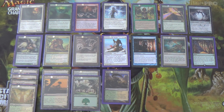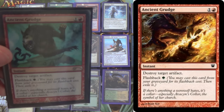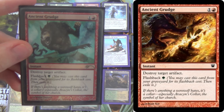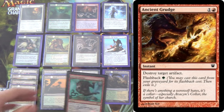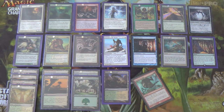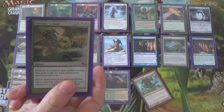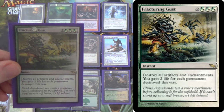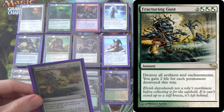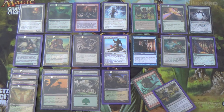For the sideboard, I'm running 4 Ancient Grudges — a lot of artifact removal in this deck between those and the 4 Kasali Pride Mages. This deck doesn't look like it has a great matchup against Affinity; they can outrace the combo and have removal anyway, which worries me strongly. There's also a Fracturing Gust. Because we play these ramp creatures, we can actually cast a turn-3 Fracturing Gust, which just wins the game for us against Affinity.